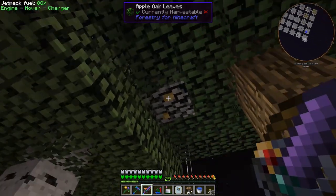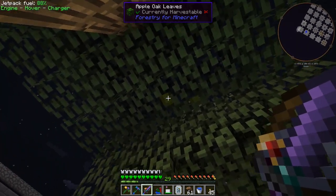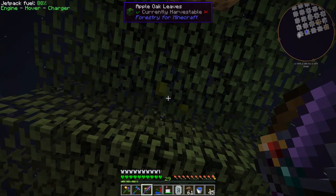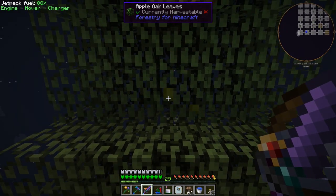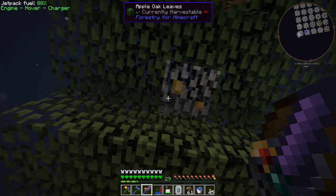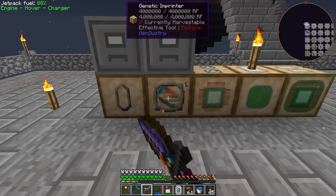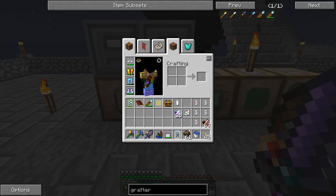One leaf did get pollinated. You can kind of need the spectacles to see it, but even without them you can see that leaf has different style leaves. With the spectacles it makes them a different color. The reason I brought you back is I was over here trying to make a supernatural bee.